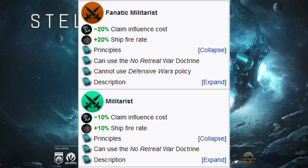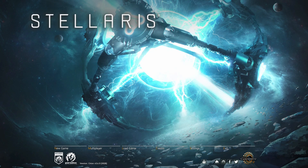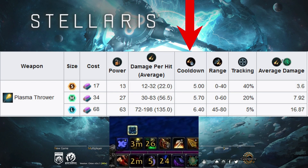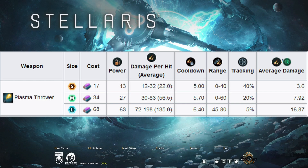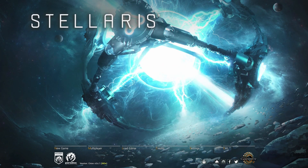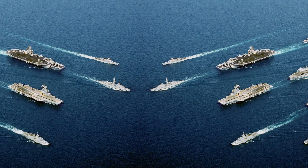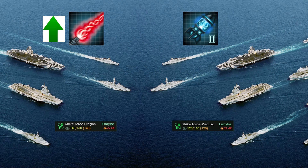Looking at militarist's second bonus, the regular ethic gives plus 10% ship fire rate and the fanatic variant gives plus 20% ship fire rate. Every weapon has a cooldown — after attacking, it must go through a mandatory time delay before it can fire again. Keep this in mind when fielding fleets.